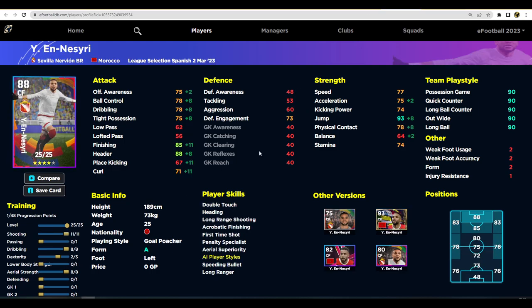We also have En-Nesyri — remember him from Morocco's World Cup run. He's a fairly decent player. What we're going to be doing with him is pumping up his heading ability and getting him into the box as often as possible as a goal poacher. He and Cavani are very similar in how they're trained up — you're not going to get big dribbling, passing, or speed stats with either of these two.